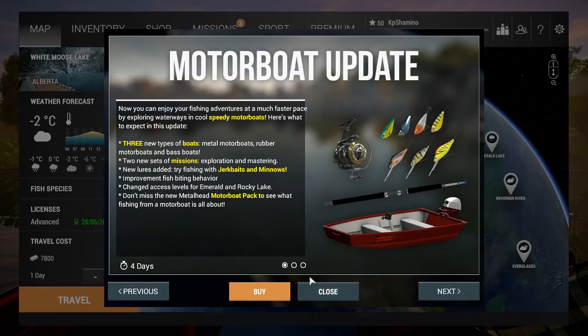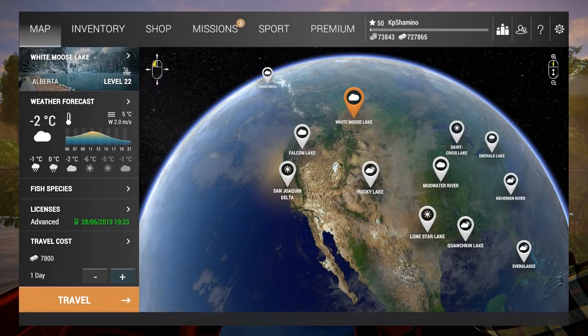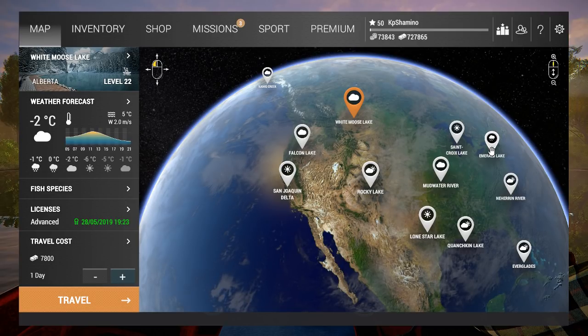There's also a DLC motorboat pack — you guys need to check what's in it. Now, where can you get the boats? You don't need to buy a boat every time — you can just rent them too. The lakes where boats are available include Emerald Lake, New York, Oregon, Falcon Lake, White Moose Lake, St. Craig Lake Michigan, and California.